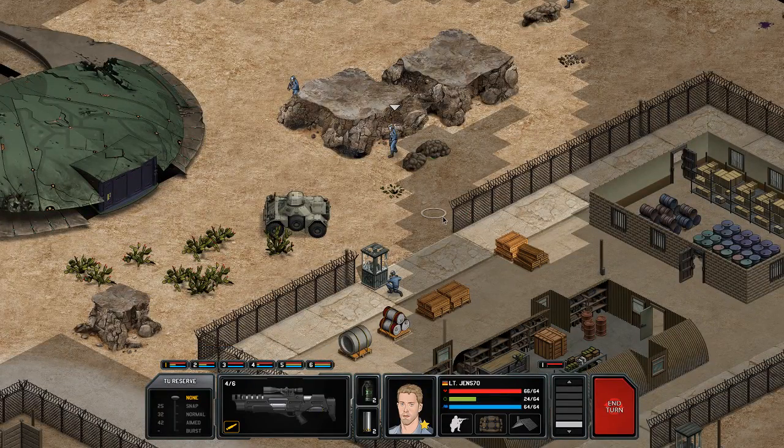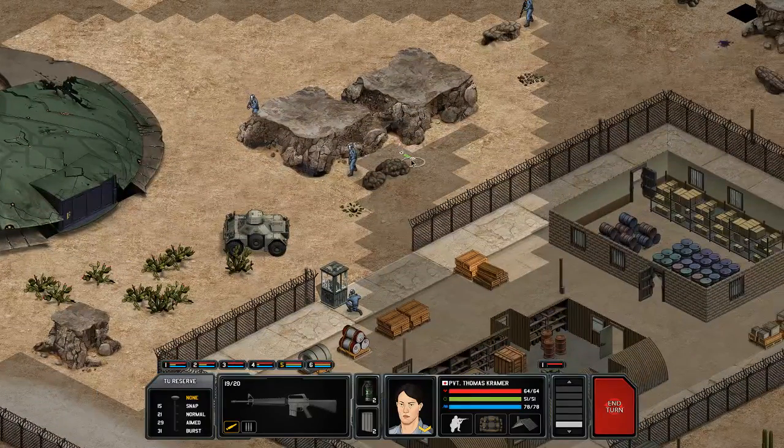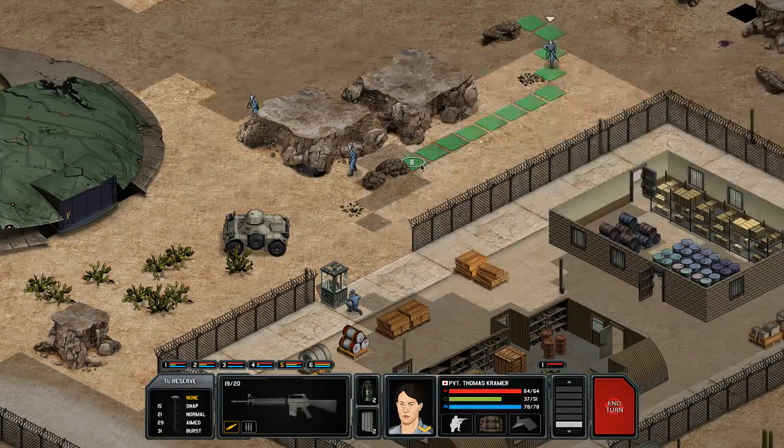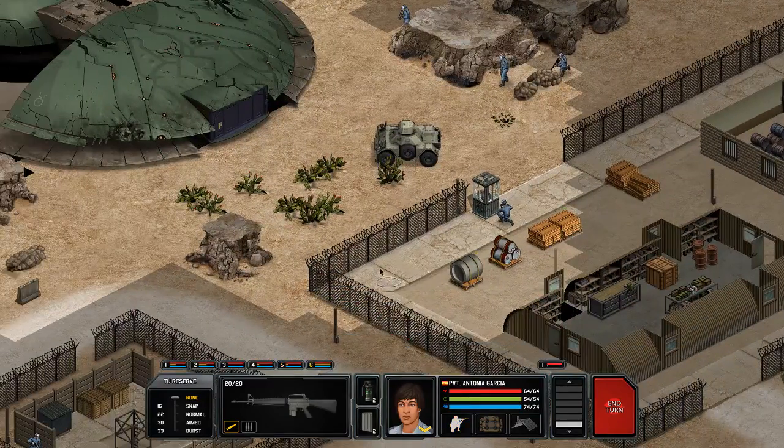It's actually a turn timer — after 22 turns both the aliens and you get 100 vision. Wow, that's insane! I wish I could do that from the beginning. Should I pass 22 turns in the ship? Is that a thing?